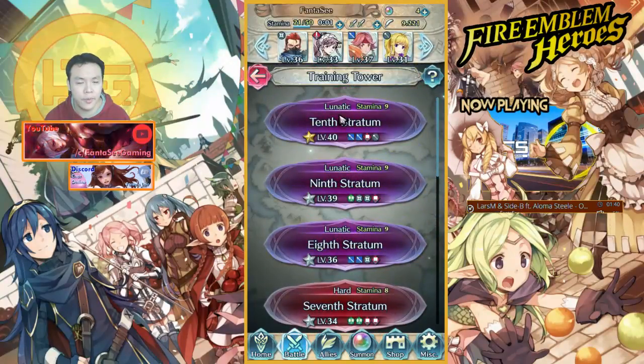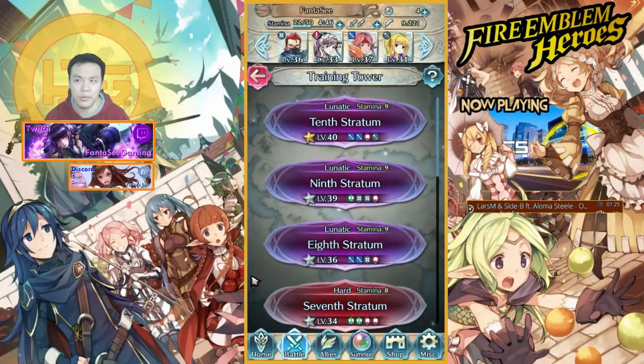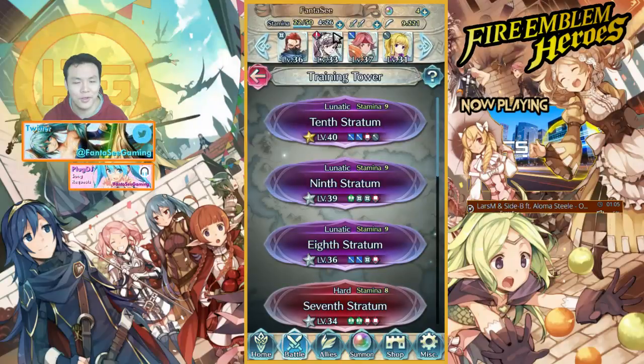One thing I really like about Fire Emblem Heroes is the stamina system — it's really limited. Unless you're spending a lot of money using orbs to refill, you have to grind efficiently. Even if you summon a bunch of high-rarity units, you still have to grind them to level 40, so this video is about maximizing your stamina in the most efficient way.